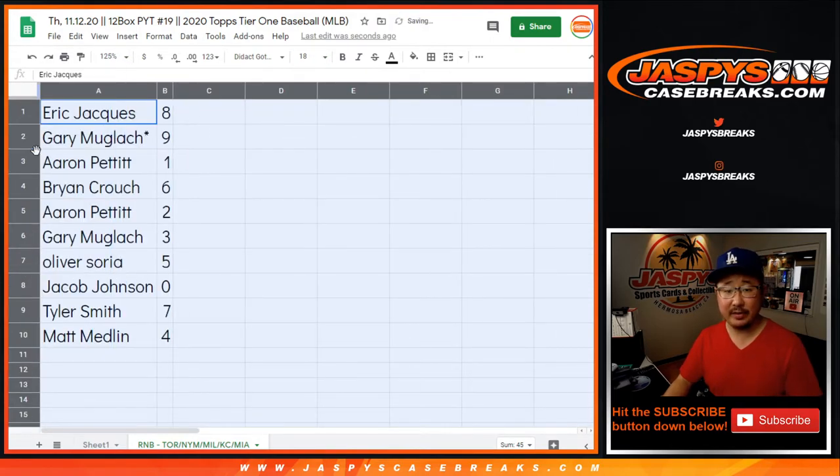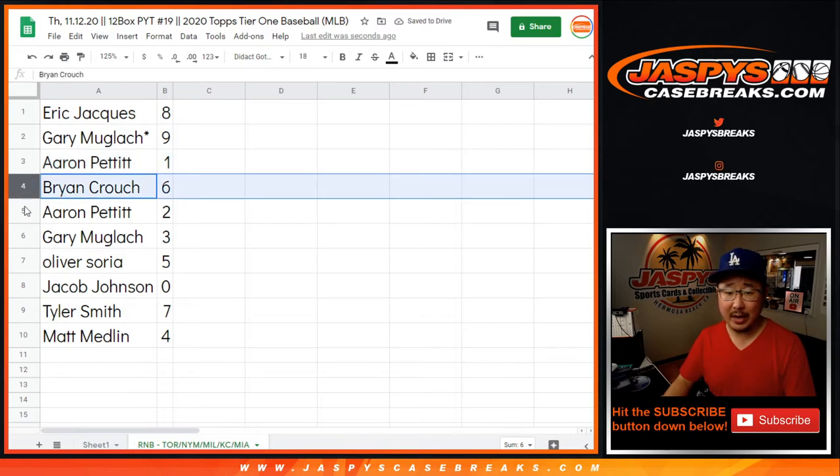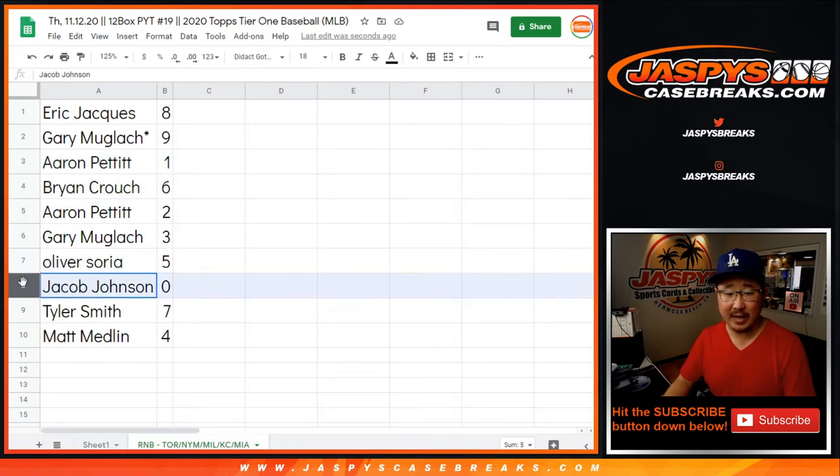Alright — Eric with eight, Gary with nine, Aaron with one, Brian with six, Aaron with two, Gary with three, Oliver with five, Jacob with zero.